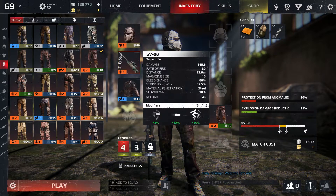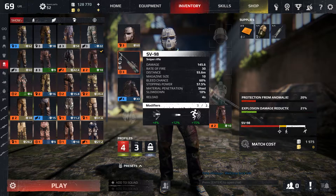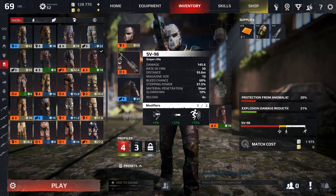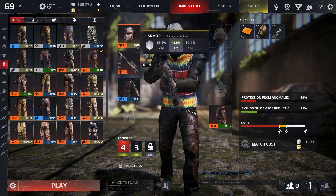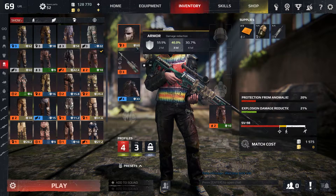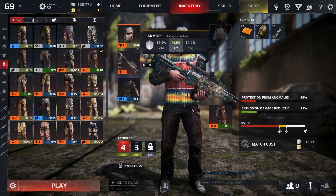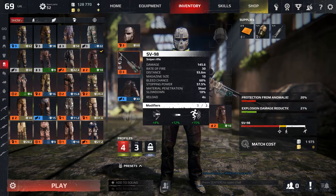For example, this gun right here deals 100 damage in one shot. If the player wearing the mask gets shot in the head when the weapon is tier 3, he will take 60% damage and have 40% health left. If this weapon was tier 2, the player would take 40.1% damage and be left with 59.9 health. But if this weapon were tier 4, he would take 69.3 damage and be left with 30.7 health.